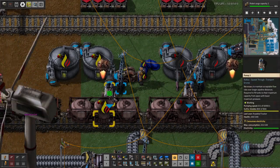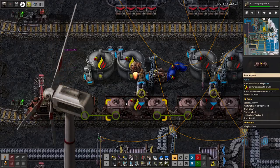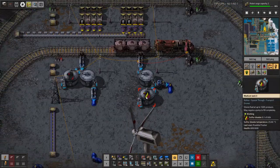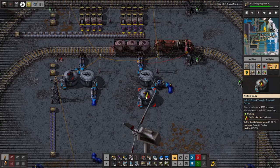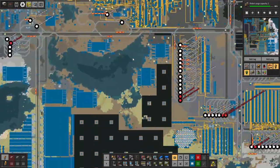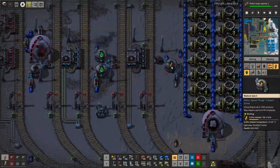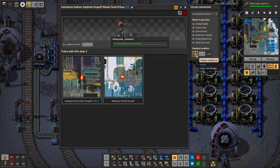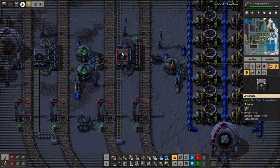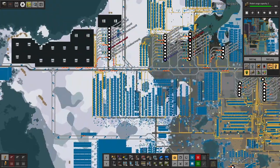Part of the problem is that the train station is always full where this is going. The stop is disabled — that's the real problem. I don't want to do this at all, but that's gonna fix some problems.